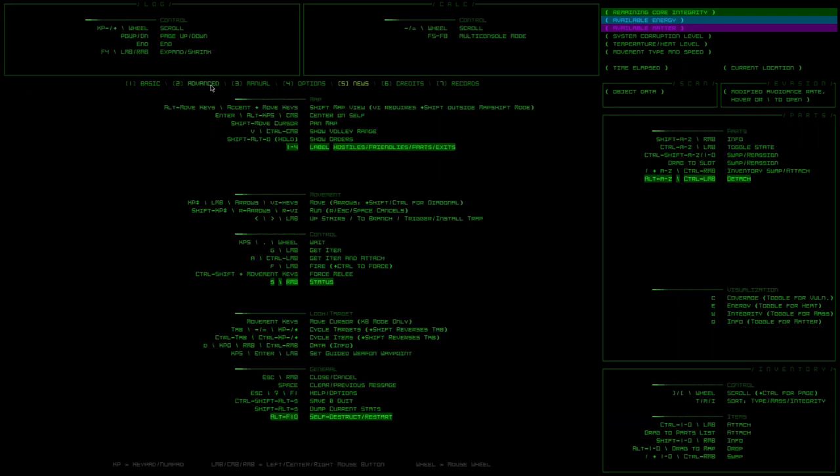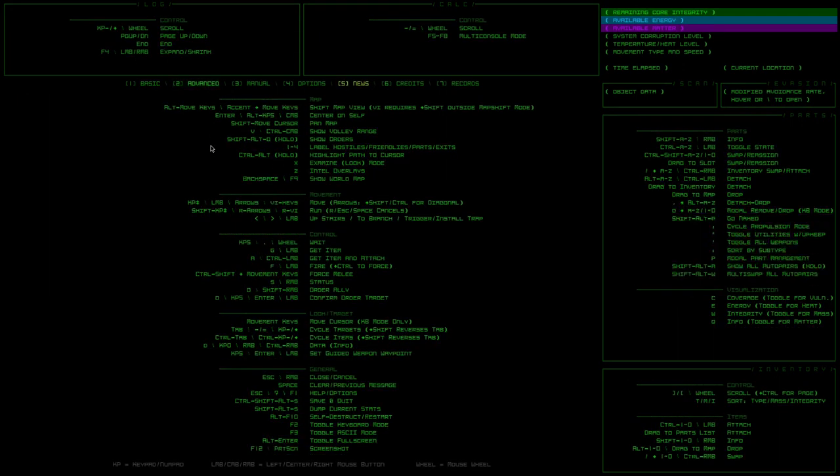I'm curious if — looking at like the one, two, three keys — where is that on here? I'm not seeing it, sorry. It always drives me crazy when people do this. Oh, so the get-item-and-attach is R? Okay, I got it. Oh, there's a run button — I should have known that.